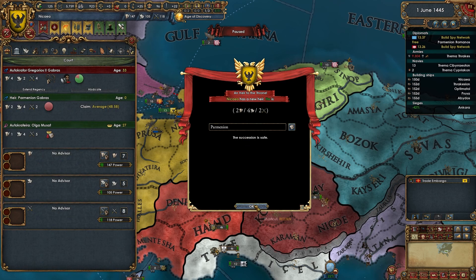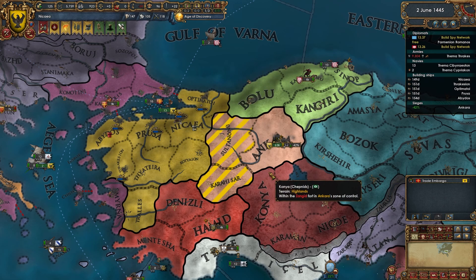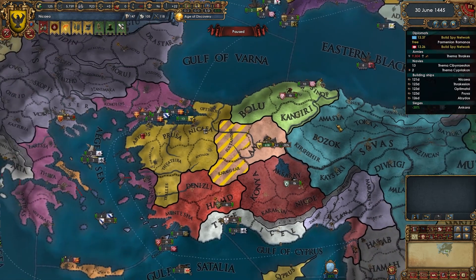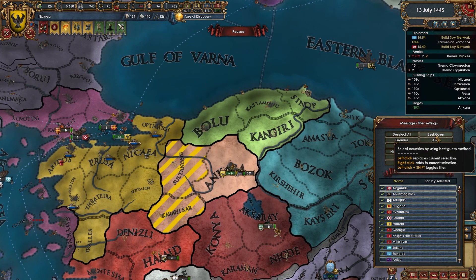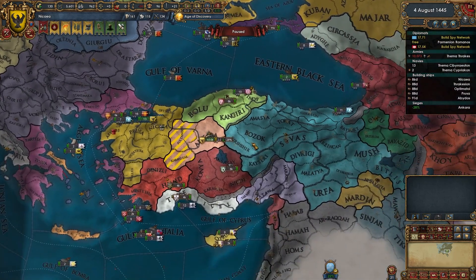Parmelion is a 2-4-2, but I'm shooting for at least a 10-pip general — that's my goal. They're allied to the Seljuks, which is unfortunate. What we need to do is get these guys favorited so we can figure out our opportunities — basically as soon as they get into a war, we want to take advantage of it.